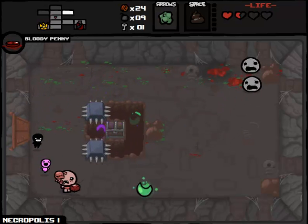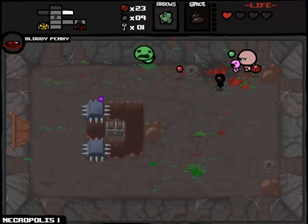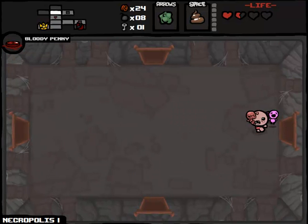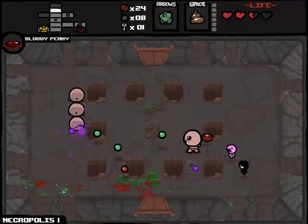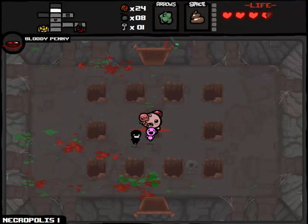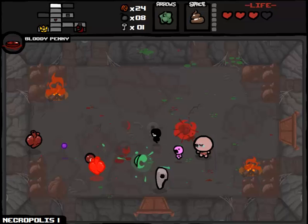They're not gonna jump in the spikes, are they? Well, you brought this on yourselves. I'm not locked in here with you - you're locked in here with me. Can we please just make this go faster? Why are you running away now? Thank you - one more bomb. I've been hemorrhaging bombs like crazy. Oh yeah, good - just disappear, don't give me access to the chest or something. I probably shouldn't have put that fire out but hey, we got a heart out of it.